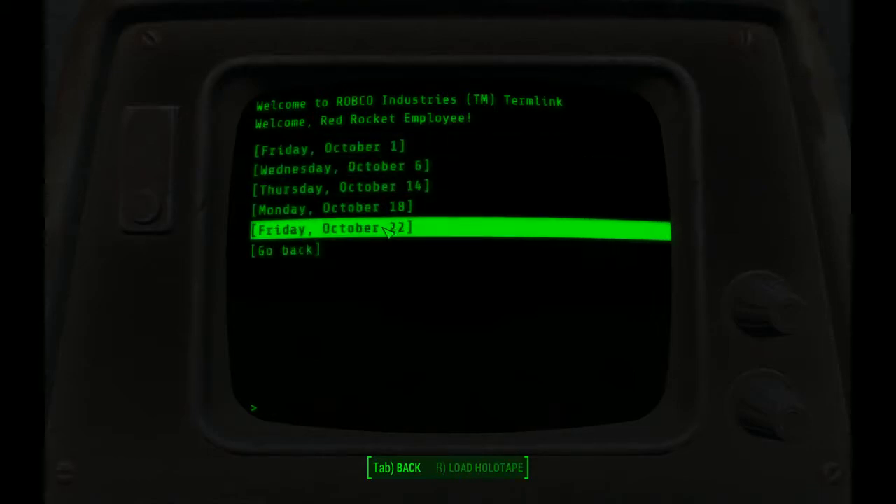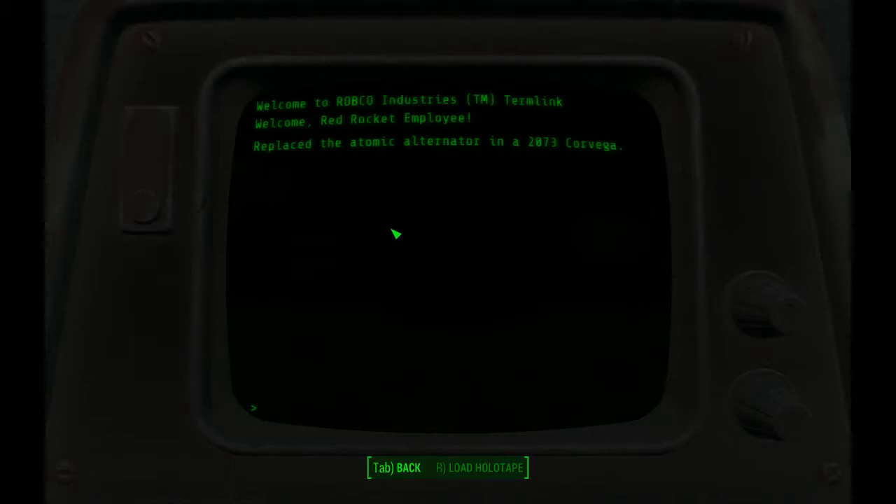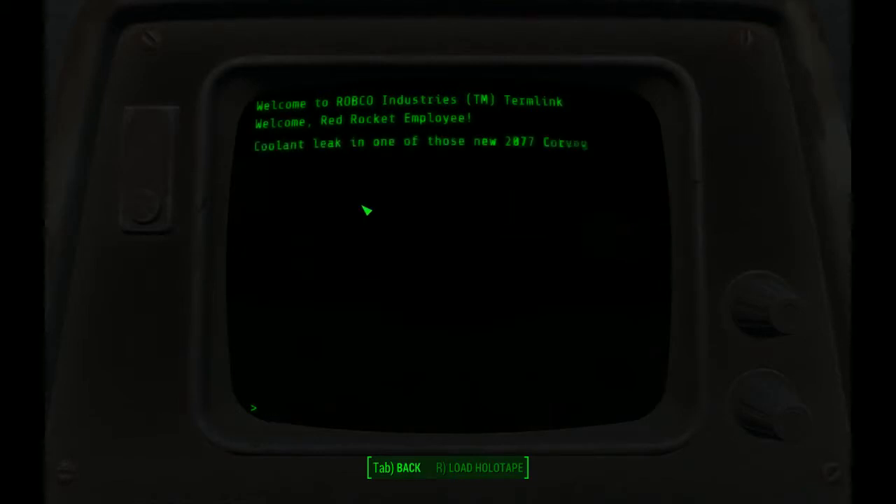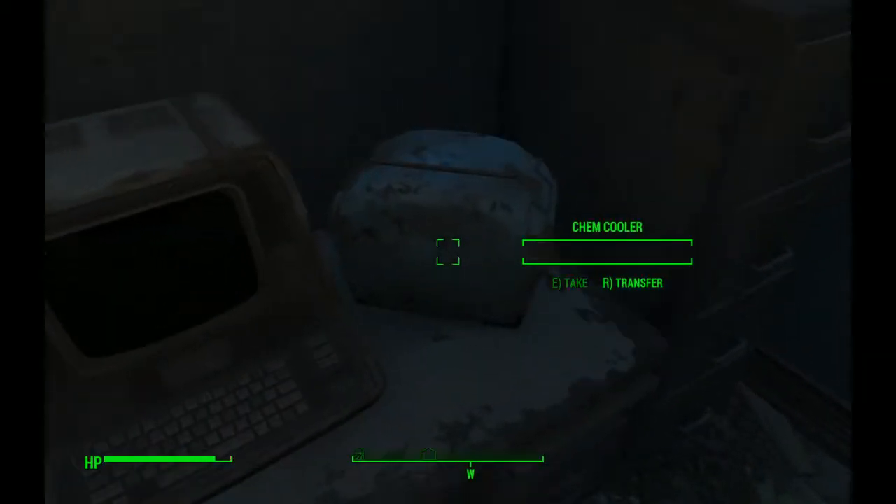October service logs — place the atomic alternator in the 2073 Corvega. That Corvega has got to be around here somewhere. Well, let's go find it.